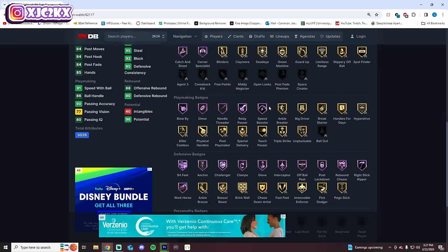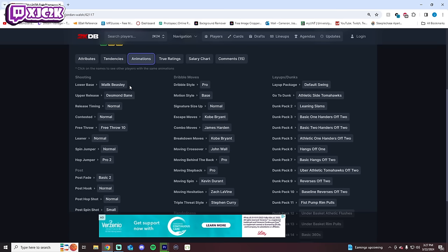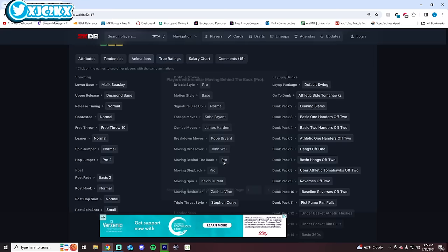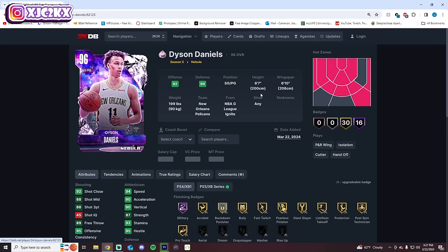Jordan Walsh is 13th. He's a big 6'7 versatile shooting guard with good athleticism, a capable shooter, pretty good playmaker, and a phenomenal defender with Gold Immovable Enforcer. He dunks the ball at a high level. The fact he's this low shows how good this drop is. His release is good but slightly on the slower side being only on normal. Pro Dribble Style and Kobe Escape give him some pretty good SIGs.